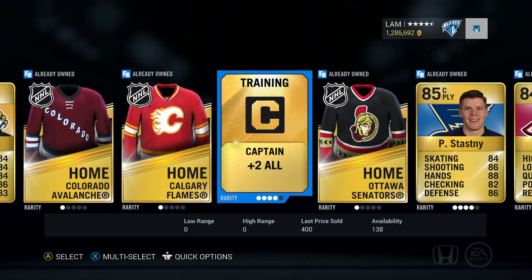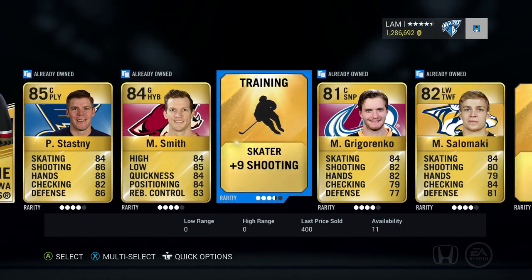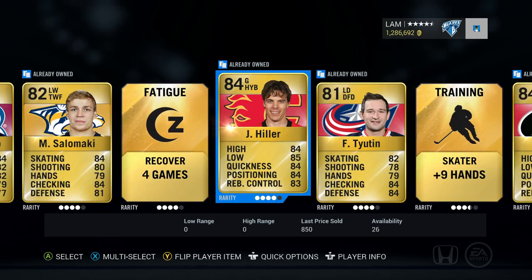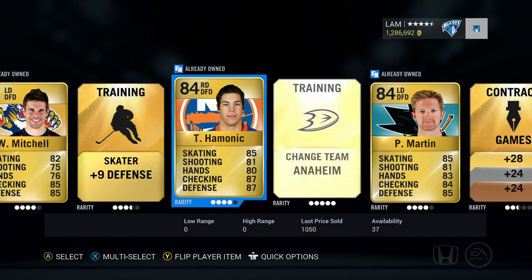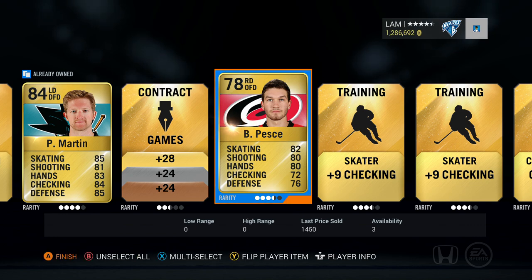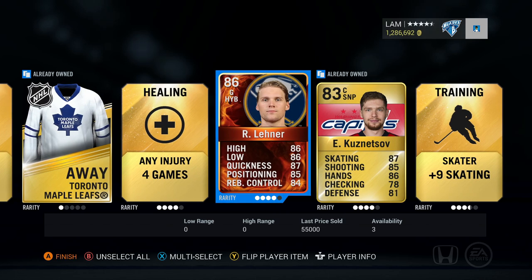We got Stastny, Mike Smith, Gregorenko, Salamaki, Hiller, Tootin, Cam Ward, Wooley Mitchell, Hamannick, Paul Martin... oh there we go, we got a new card - Pese? I think that's how you say it. Oh there it is - a new Player of the Game card: Robin Lehner! All right, all right, I didn't think I was going to get any Player of the Game cards but I got pretty lucky there.